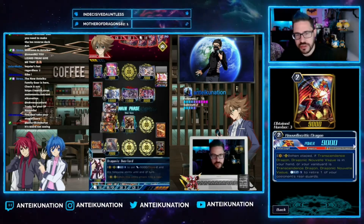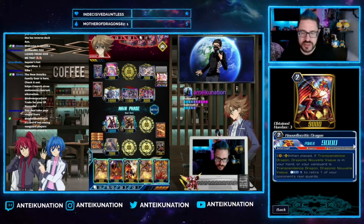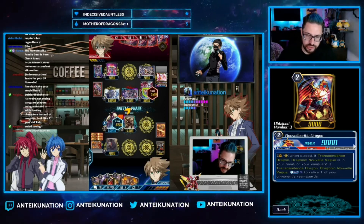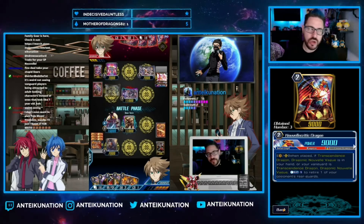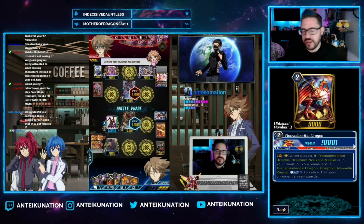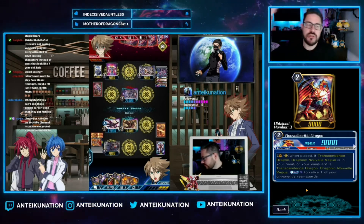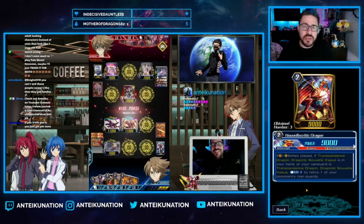Going into grade twos, we are playing four copies of Novelle Critic Dragon, a 9K grade two. On vanguard or rear guard when placed, if Novell Vague is in your hand or on the vanguard circle, you may CB1 to retire an opponent's unit. That is actually a buff compared to what Berserk Dragon does. For one counter blast you can pop something and go on about your merry way. Depending on the matchup — Nova Grappler, Link Joker — you can kill back row units or grade twos, effectively killing two units per activation.